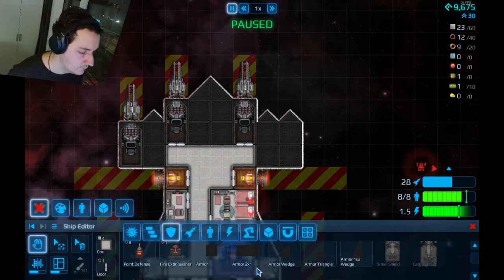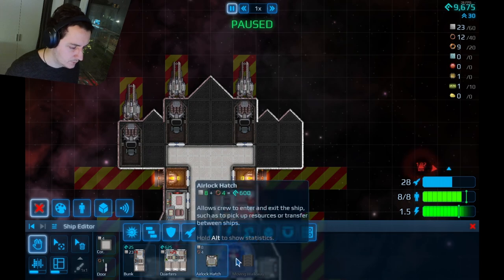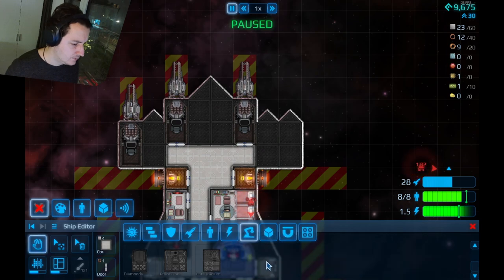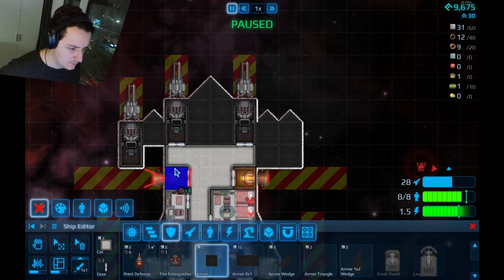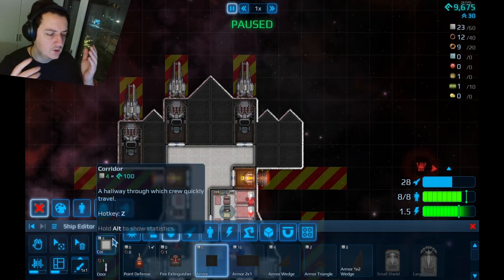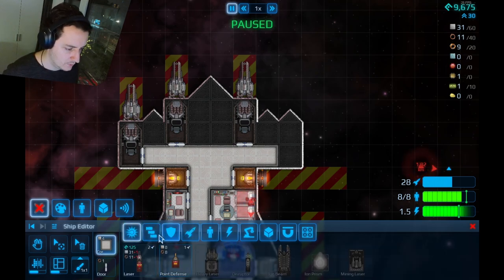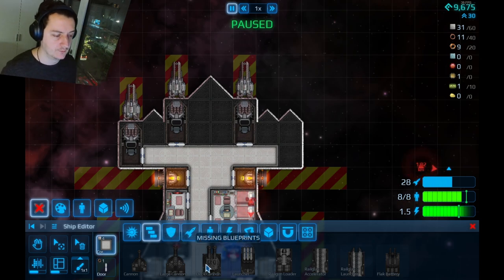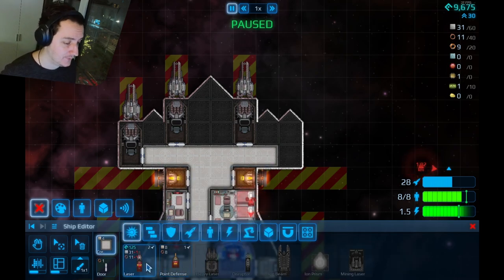Why did they put the corridors on a separate tab? I should not be failing to find them. Structure — there they are. Why are they separate? I see large cannons — the cannon! We're going to have some fun with those. Let's add one.